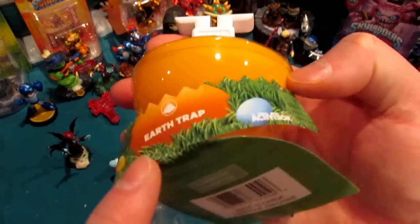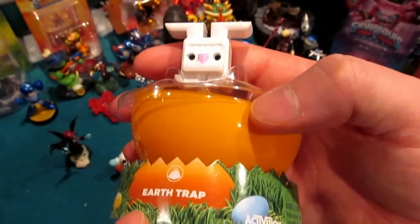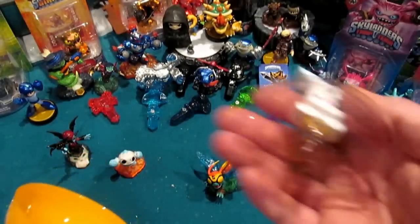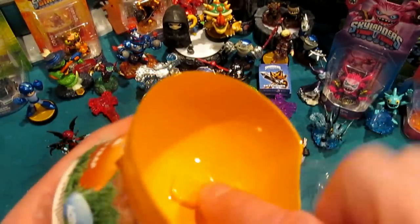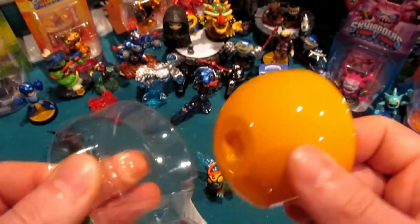These are a whole different animal — there we go. Not the prettiest unboxing, but if you want to use this for your storage cases or some trap system you've got set up, go ahead and cut the tape here. The way this works: this springs off, and then this little square piece and the accompanying one down below — if you just loosen that, you can chuck that to the side.